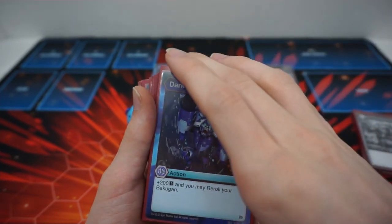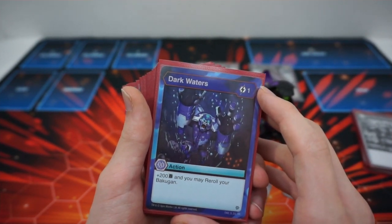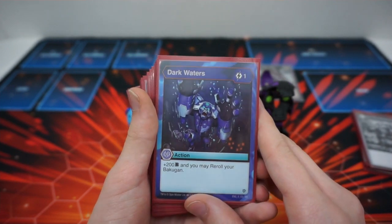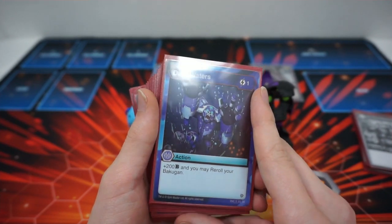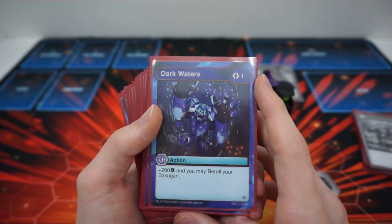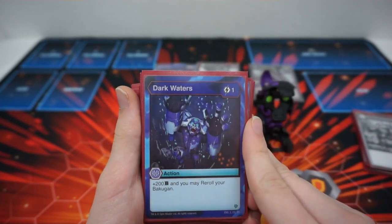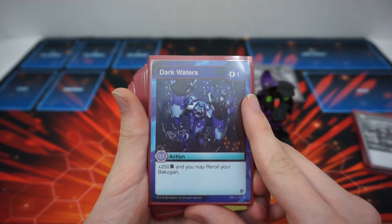Since we don't have Pyrus, we're playing all the re-rolls we can. We don't really need Thunderstorm because we have Dark Waters, which is basically Thunderstorm without having to sacrifice. We also don't need too many re-rolls because the only time you'll really need to re-roll is if you're going to play both Green Evos at once, or if you miss for some reason. Dark Waters is a one cost, plus 200B, and you may re-roll your Bakugan. If you need the space for a re-roll you're probably playing Deep Dive instead — but this is pretty good since we don't have Quickfire or Super Fuel access; we're just Aquas-Darkus here.